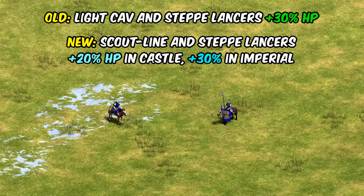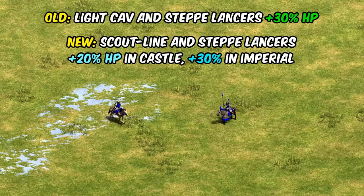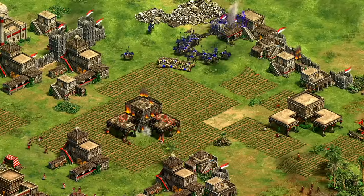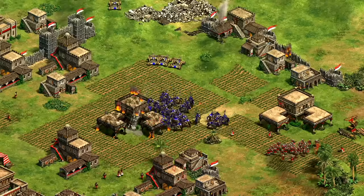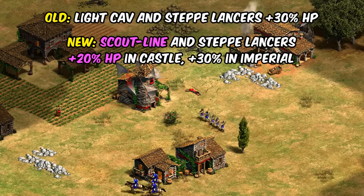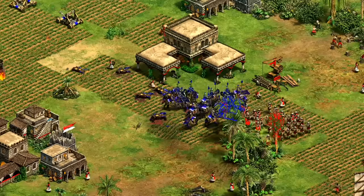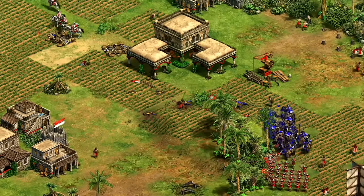Next up is a direct nerf to the Mongols: their plus 30 HP bonus for light cavalry and steppe lancers is being dropped in castle age to plus 20. That just means both units are going from 98 HP down to 92 until you hit imperial. I definitely understand the frustration with Mongols hitting castle age early and that steppe lancers were probably too strong. This might actually be a buff to their scouts, as it's now the scout line getting plus 20 instead of just light cavalry, meaning any leftover Mongol scouts get an automatic 9 HP jump when you age up. Both of these impacted castle age units still have 12 more HP than generic ones in castle age with the same late game strength.